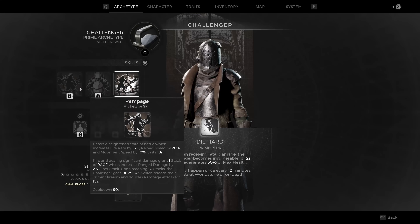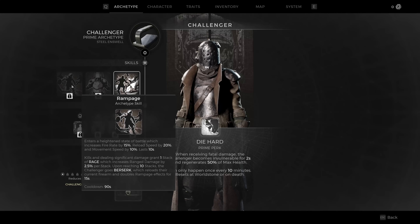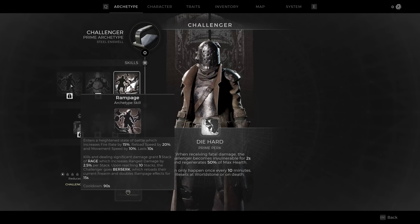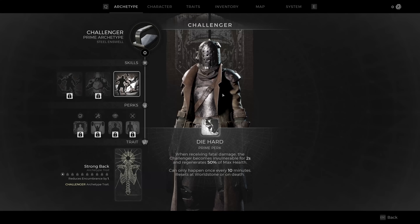Finally, you've got Rampage if you want to lean into almost a true warrior style. Increase your heightened state of battle, which gives rate of fire and reload speed by 20% and movement speed by 10% for 10 seconds. Kills and dealing significant damage grant one stack of Rage, which increases range damage by 2.5% per stack. Upon reaching 10 stacks, the Challenger goes Berserk — reloads the current firearm and doubles the Rampage effects for 15 seconds. Rampage definitely takes some experimenting.